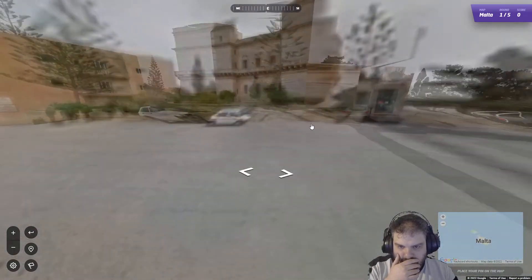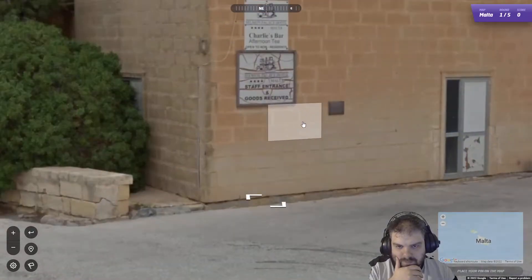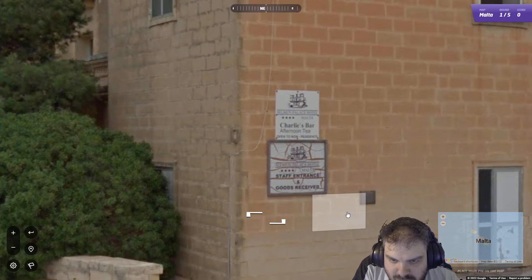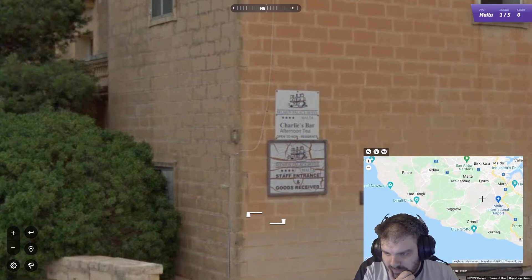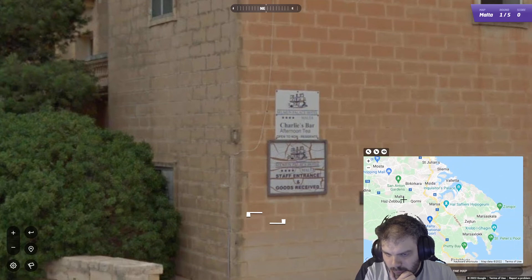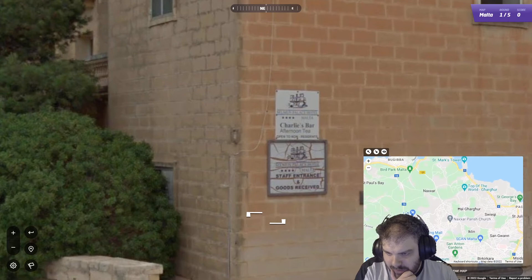It's quite a fancy building here. Can't get any closer to it, which is a shame. Charlie's Bar. Selman Palace, I think that says. Is that a place? Hmm, that could be a clue. Selman Palace.